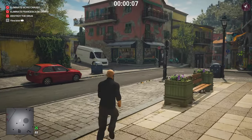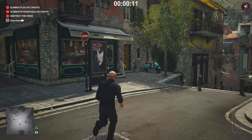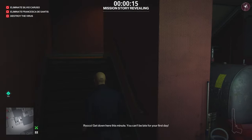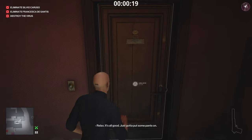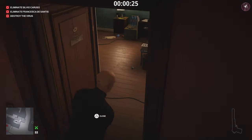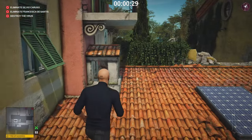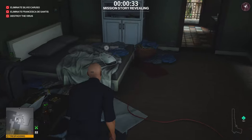First thing we need to do, as always, is get ourselves a disguise that's going to allow us to get access around the mansion area. We're going to pass through 47's apartment — go one floor and use your key to unlock the door. Once you've done that, come out the back, climb this balcony, and put on the kitchen assistant disguise that's lying on the bed.